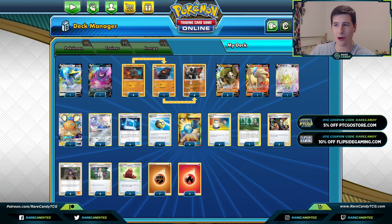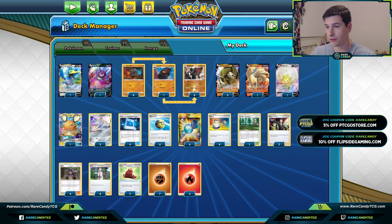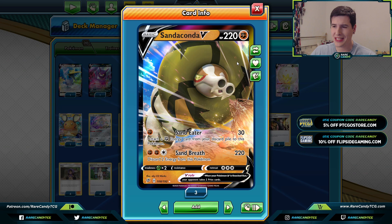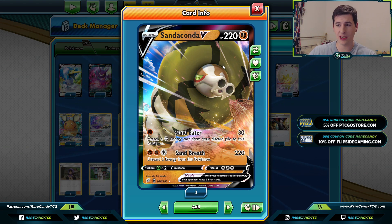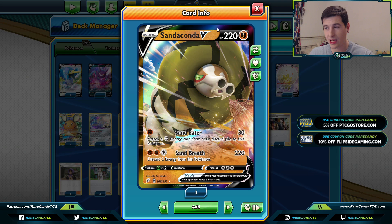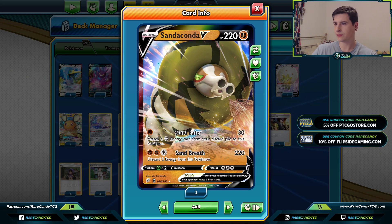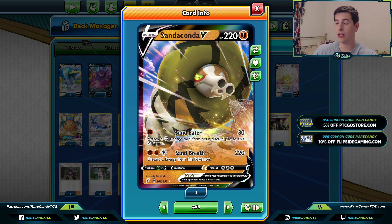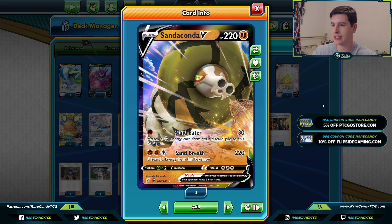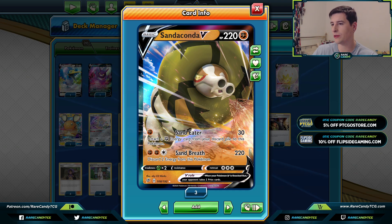Sanaconda V and Colossal have both been generally kind of underwhelming cards up until this point. Sanaconda V is a basic Pokemon V - it gives me very similar vibes to Zacian, but without Metal Saucer and without the really good ability. Sanaconda V is Fighting type, which is actually really important because Eternatus VMax is a very strong deck in the current format. It hits for 220, much like Zacian.